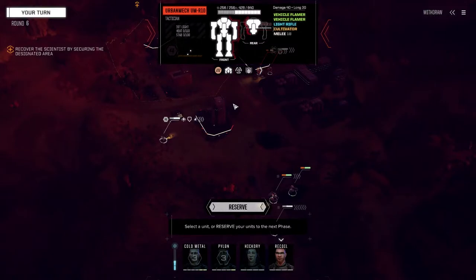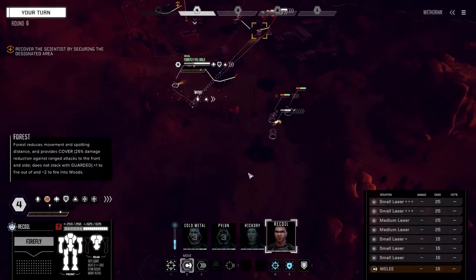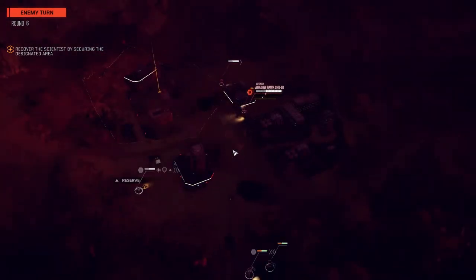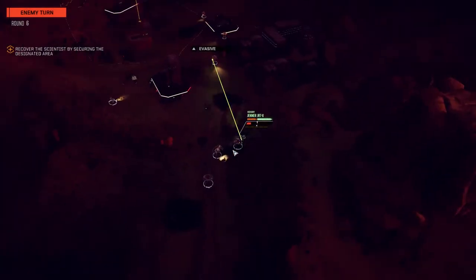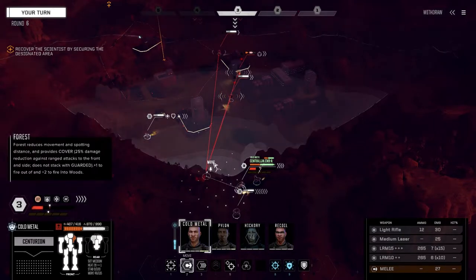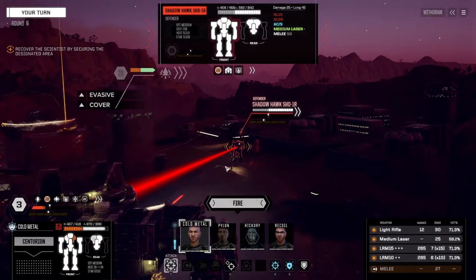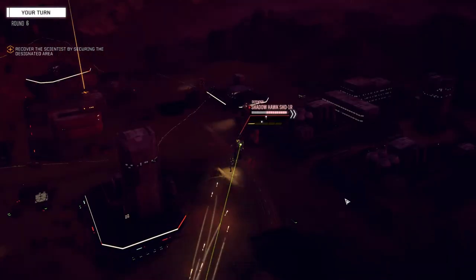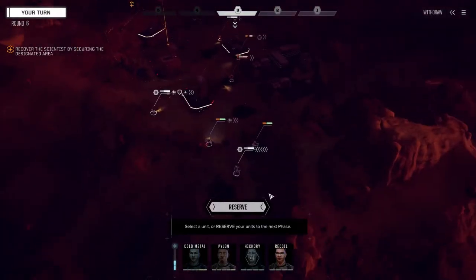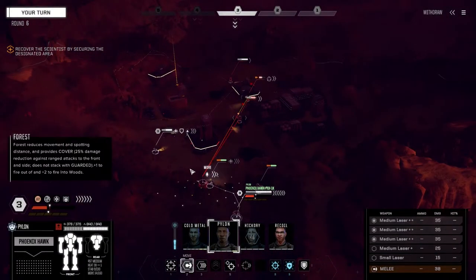Light rifle — okay. Yeah, you're just going to sit there for a minute. I want to see what the Shadowhawk is going to do. Alright — let's go down and make him unstable, get in the trees, and unload on this guy. Not quite enough for instability but enough to make it easier to hit.